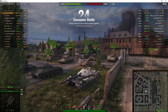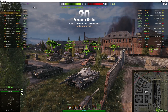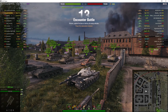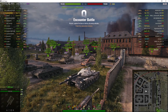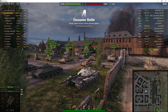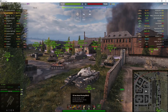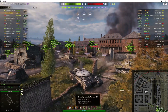Welcome back to WhatRT Noobs. This is the Object 277 version 2, the tier 9 Soviet premium heavy tank. It's located on the south spawn of Ensk and is being driven by Marky12 as a demonstration of what this tank can do to help other players improve their game. It's got a 122mm gun capable of 440 alpha, and with standard ammo it'll penetrate 258mm of armour, and with premium rounds it'll go up to 340.